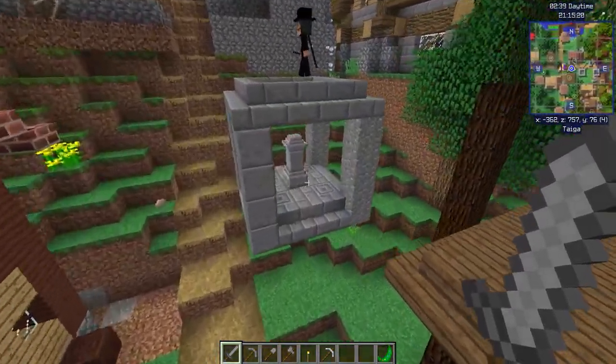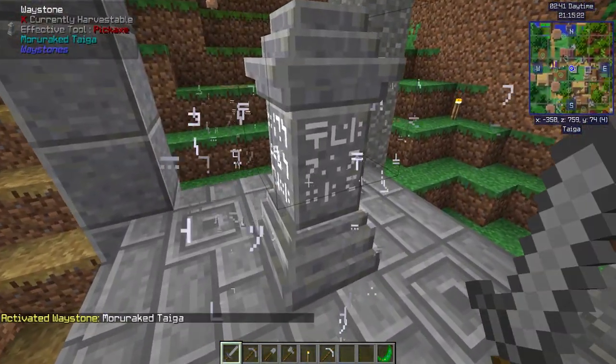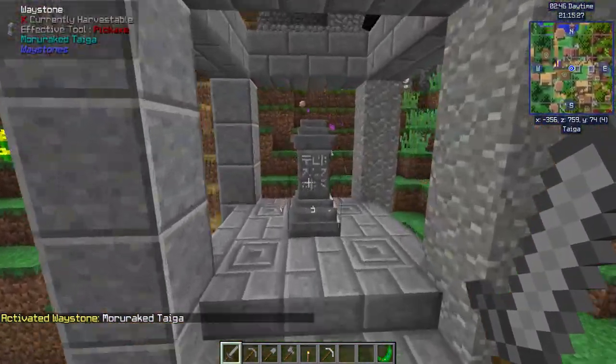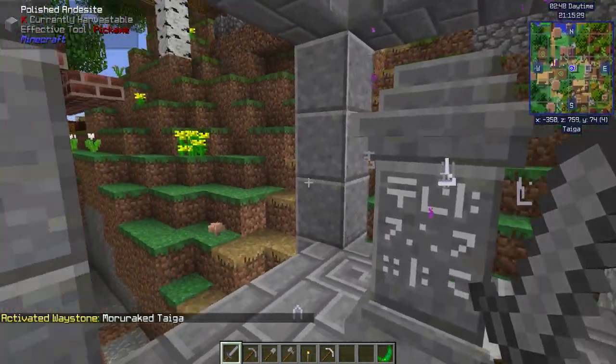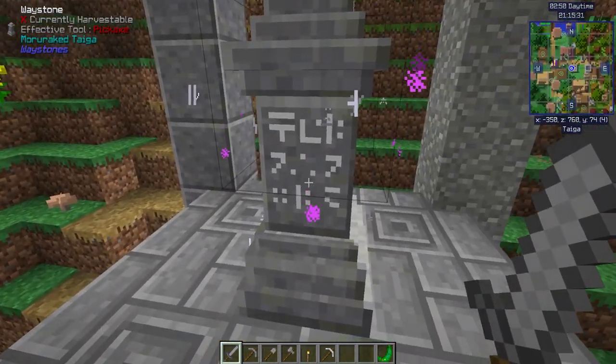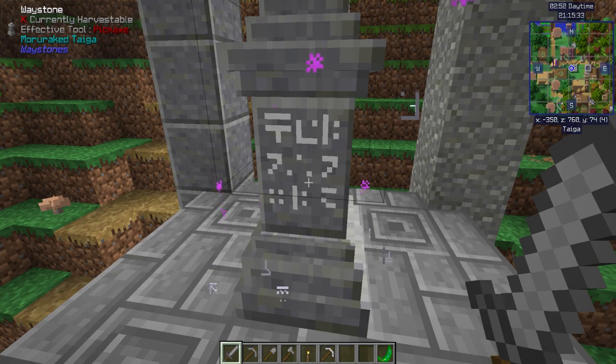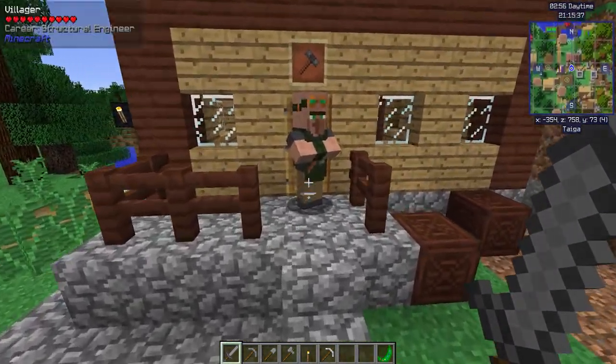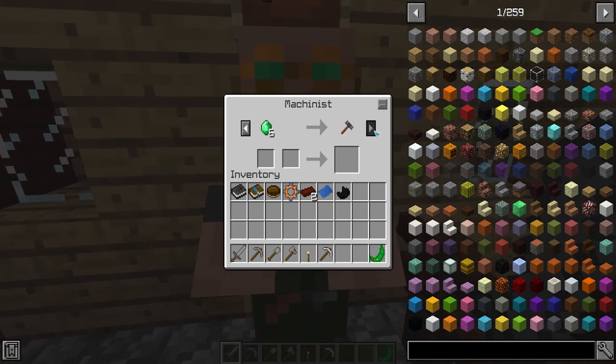And then you have these — Waystones. Those are teleporters. If you find more than one, you can go ahead and teleport between them. Another thing: you can pick them up and put them at your base. You can have teleporters at your base.